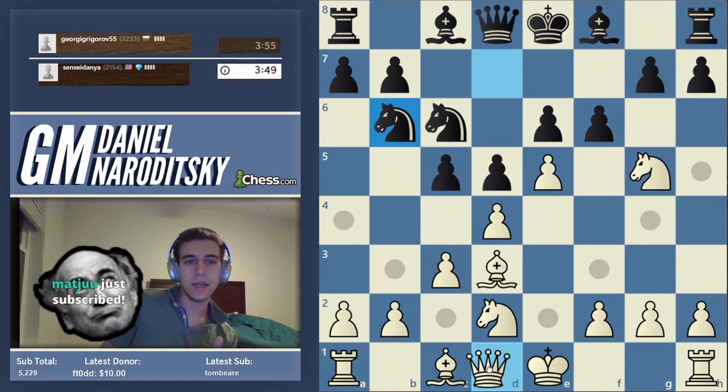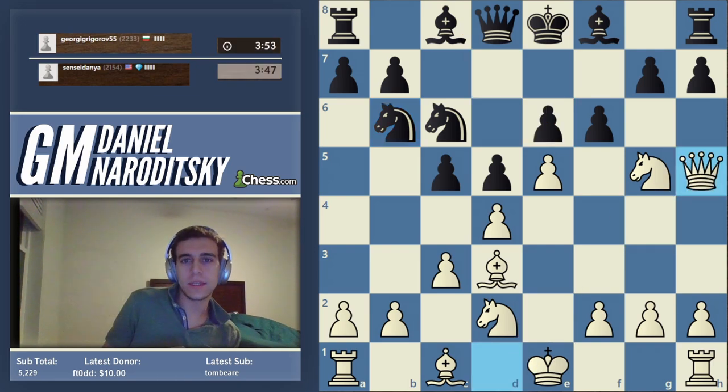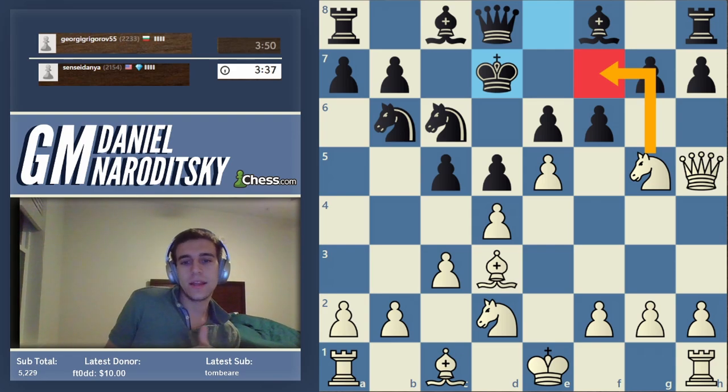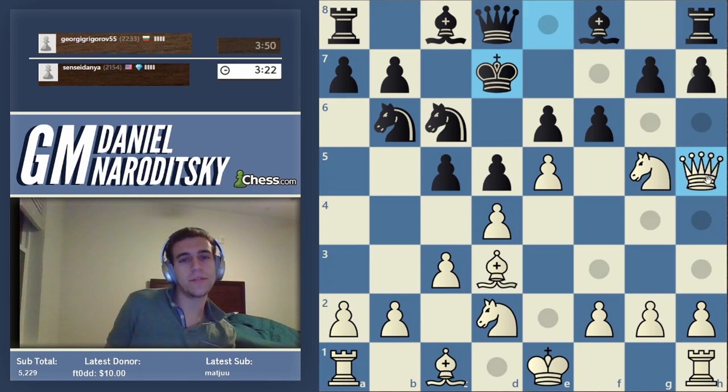He decides to defend e6 but allows queen h5 — it's one bad thing or the other. This is where a lot of people slip up because there are tempting moves. Knight f7 here is super tempting, but if we go knight f7, he actually goes queen e8. Our knight is going to be pinned, so we don't actually want to play knight f7 here.